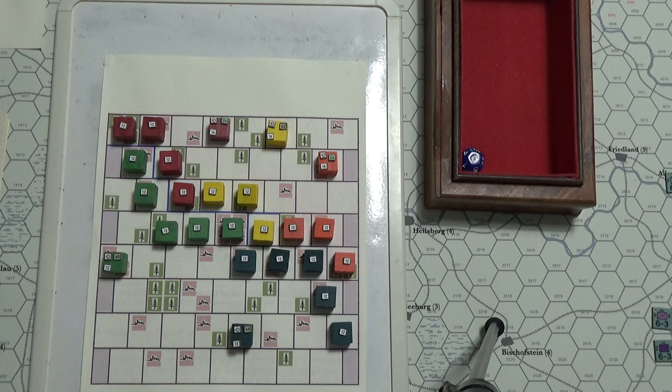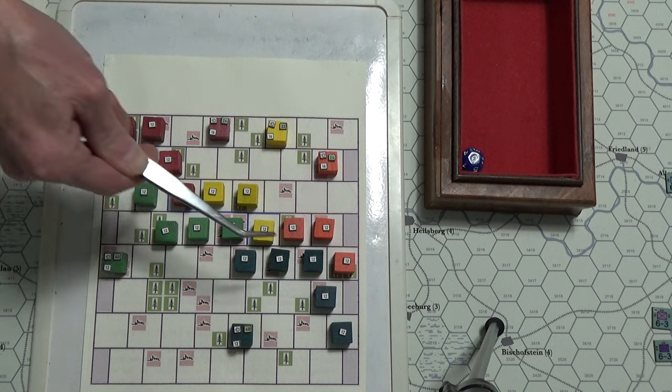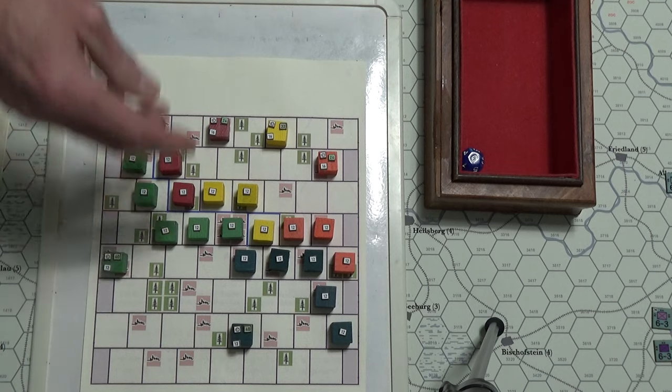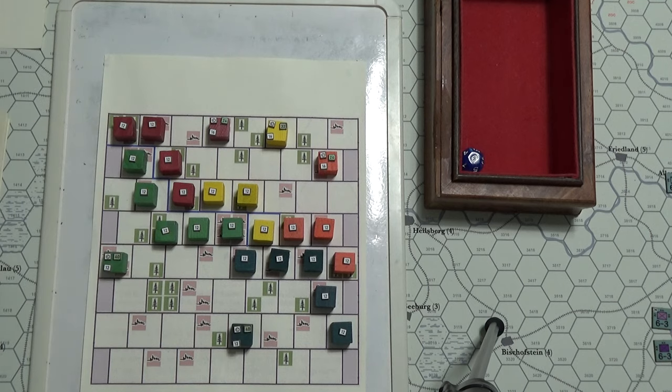Everybody's got roughly the same number of strength points, at least active on the fronts. I've given each side the same number of supply points — 80 for one side, 40 for these guys. However, I'm trying to add a wrinkle to the game.